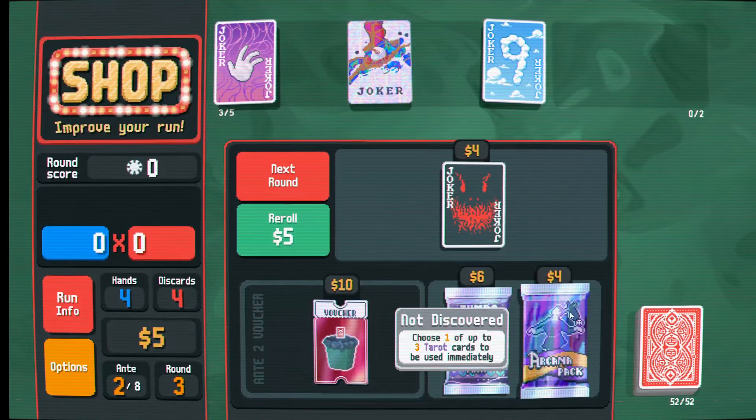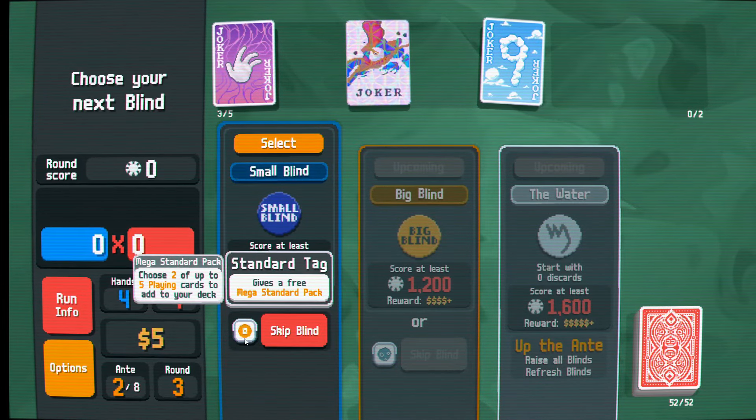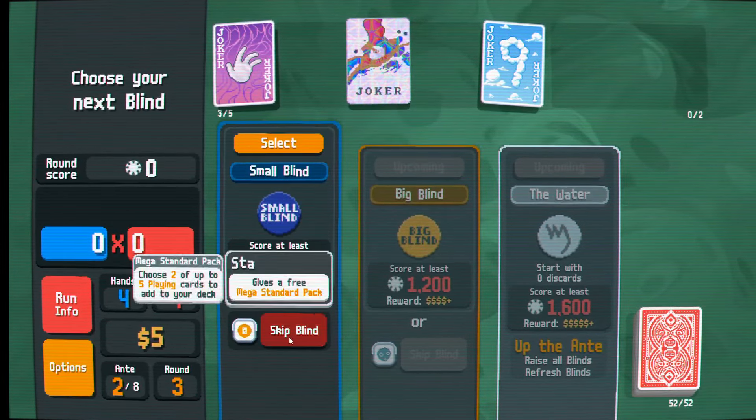Getting a straight flush is very plausible here. Gain 1 for each 9 in your full deck at the end of the round. Face cards get plus 30 chips when scored - that seems really nice, so let's go ahead and take this. We'll just be able to get more money off of that. I know that every $5 we have, we get $1 of interest.